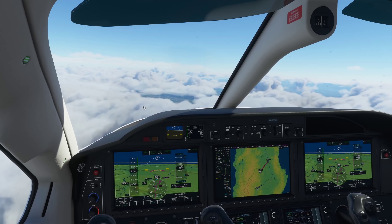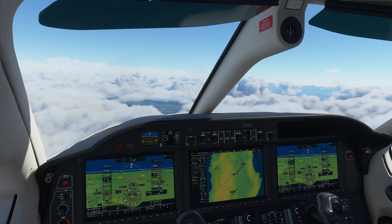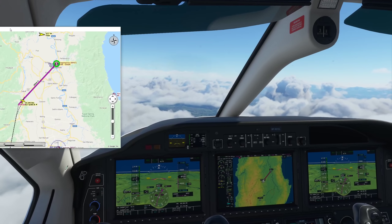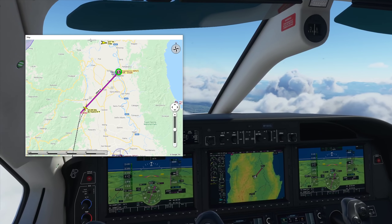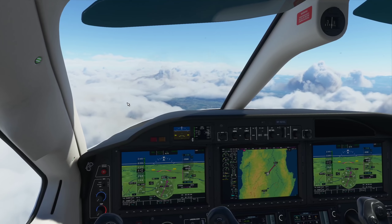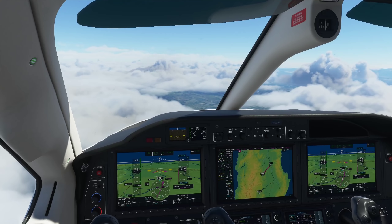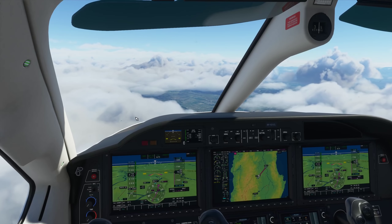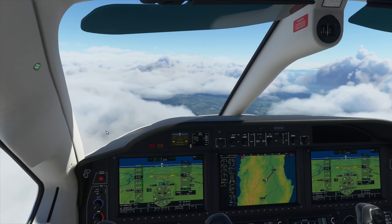Descend and maintain 5,100 feet, TBM1 Charlie Lima. Wait — I read that wrong earlier. When I told you the airport is 6,440 feet above sea level — I misread it. The 6,440 feet is the runway length. It's actually only 744 feet above mean sea level. Not really high up — that's a good thing. So what we can do now is steepen our descent so we have more time to enjoy the scenery below.